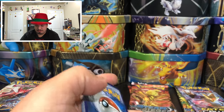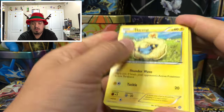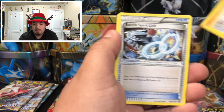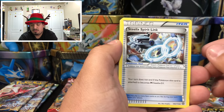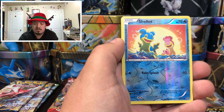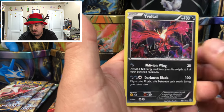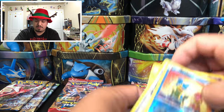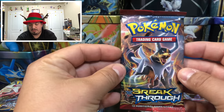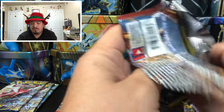Steam Siege — we have a Marill, Litwick, Hoppip, Meowth, Chimchar, Steel Energy, Persian, Shallows, and an E-Belter — rare holographic card. A lot of holographic rares and reverse rares pulled today.